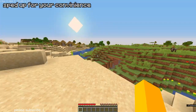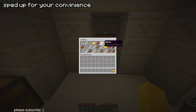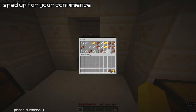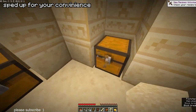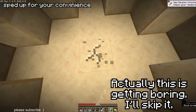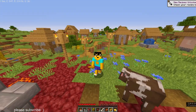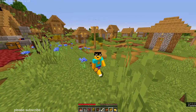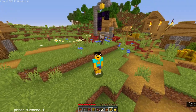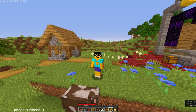It looks like there's a village over there. I've pretty much looted everything that I can see — every single structure. If I missed anything, it doesn't really matter, because I'm just doing this to show you guys what I'm going to be doing for this tutorial. So take note of everything I have in my inventory right now. These are the enchantments, but this is what I'm going to do next.